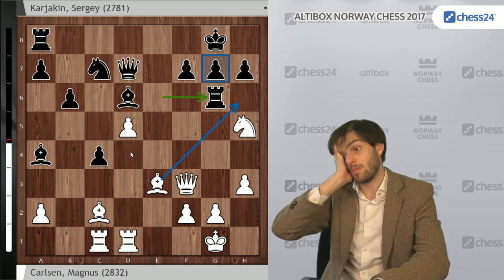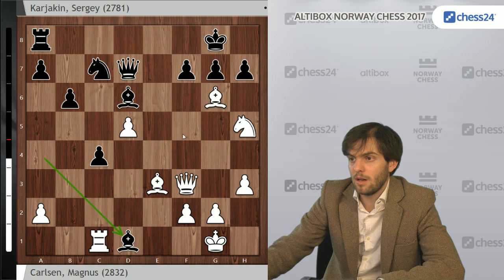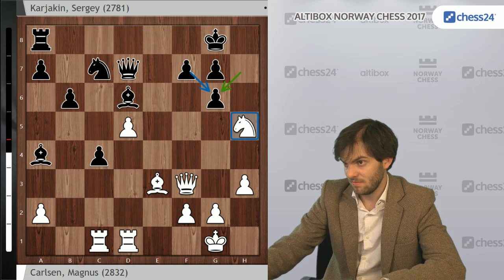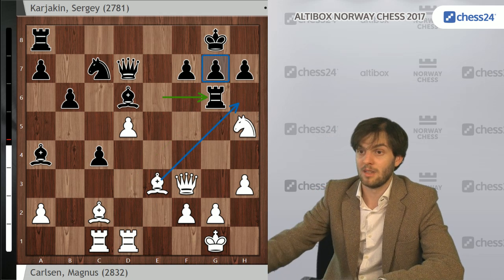Now Rg6 was an excellent resource by Sergey — up to Bxh7, not to take here because of Bh7, but to first just capture Black. And then if the knight goes, you can take the rook. If not, there is simply nothing else. So it doesn't work. Rg6 — excellent defensive resource.